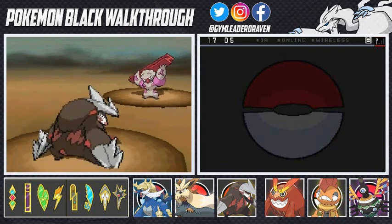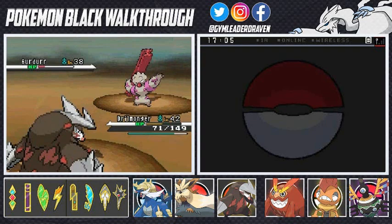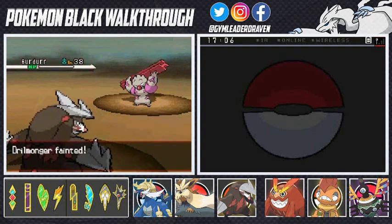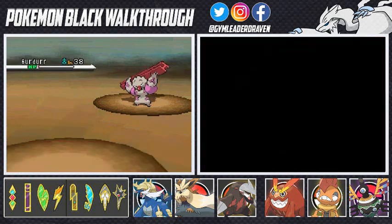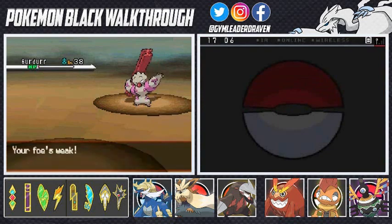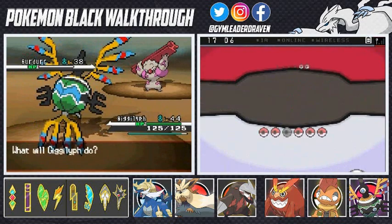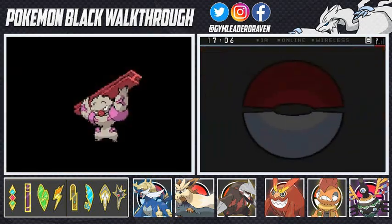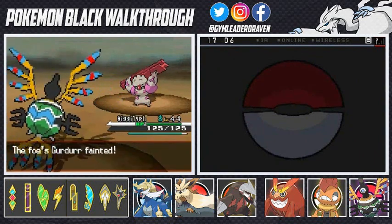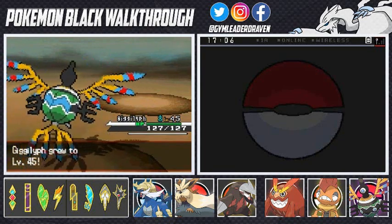Girder — oh crap, Dynamic Punch takes me out in one hit! Rocky Helmet hits him back, but Drillmonger's getting his butt kicked. Let's go with Gigalith. Come on, Gigalith, destroy him with a Psychic Attack. Look at that — no more Girder. Gigalith grows to level 45.